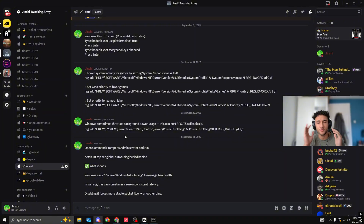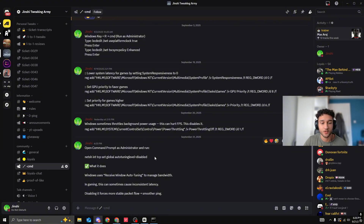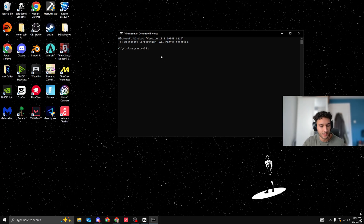In the CMD channel, react with a heart to get access. I don't want the whole PC world knowing about these CMD prompts because they take a long time to make. The code starts with 'netsh' and what it does is disable a setting that forces more stable packet flow, which equals smoother ping. Copy the code with Ctrl+C, minimize Discord, go back to your CMD, paste it, and press Enter. It will just say 'OK' — that means it worked.